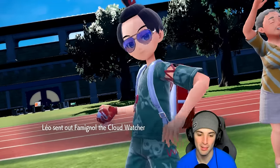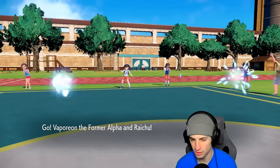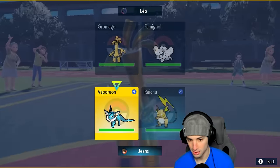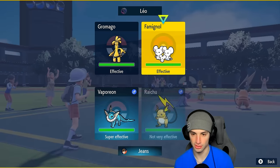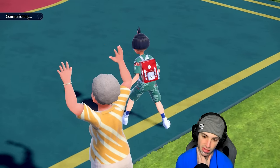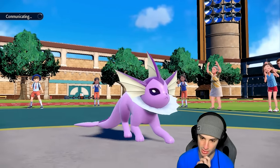Vaporeon is pointed up for a lead again — hoping we can get things started with another Calm Mind boost. Their lead is Goldenglow and Maushold. We have to fake out Maushold but I'm predicting they'll Terastalize instead, so I'll just set up a Calm Mind and Nuzzle the Maushold at the same time. I think they might Terastalize into Ghost, and we just get off a nice Calm Mind boost.